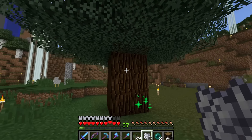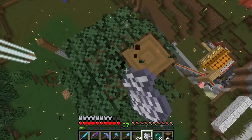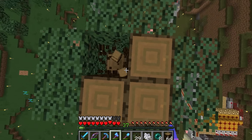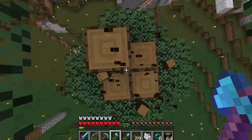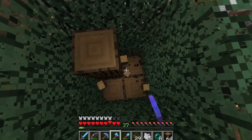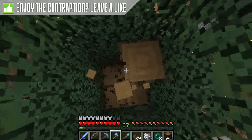Hello everyone, and welcome back to another episode on the Hermitcraft Amplified server. I can't believe we just pulled that off – that was awesome. You might be wondering how I got up here. I threw an ender pearl before I put down the bone meal there, just chopping down some spruce trees. I actually just wanted to show you that trick. I got that as a suggestion on my five biggest myths video which we put out a couple of days ago. If you didn't see that, be sure to check it out – there'll be a link down below.